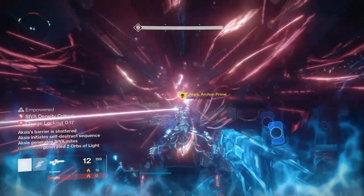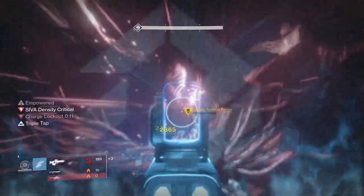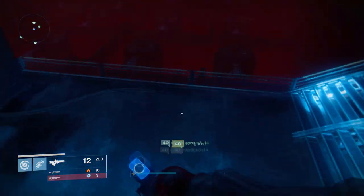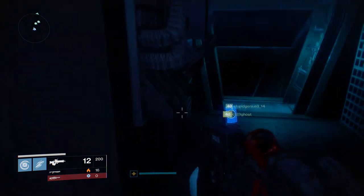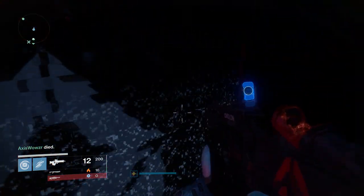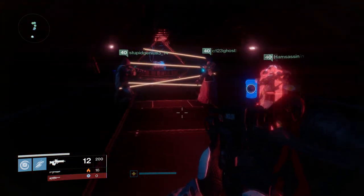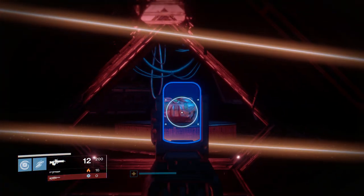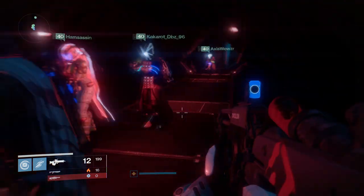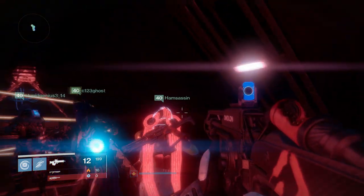In the very final boss encounter, after defeating Aksis Archon Prime, there is a secret room that will open. Head to the back of the platform where this entire encounter took place, and you can actually jump off the edge — there is a new ledge that has opened up after you defeat the boss. Head down here into this secret room and you will see a monitor that you can activate, and a hallway leading to a final chest. But this hallway is blocked with laser barriers. Only one laser barrier remains for our raid group, but there are actually five — representing the five monitors you have to activate. We currently know where four are, and here's where they are.